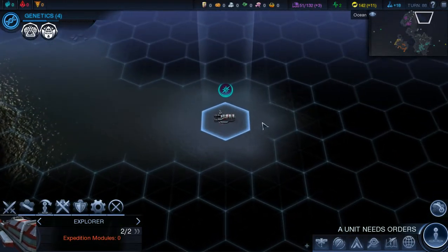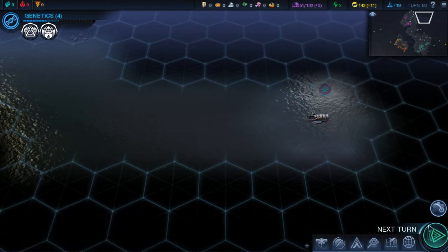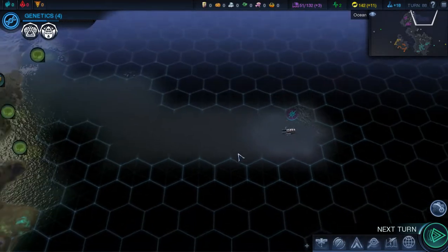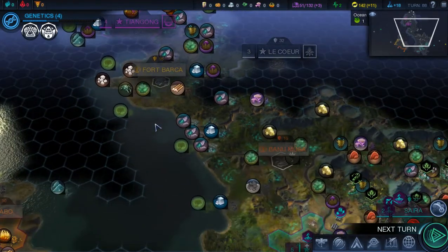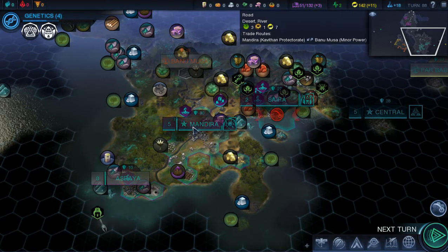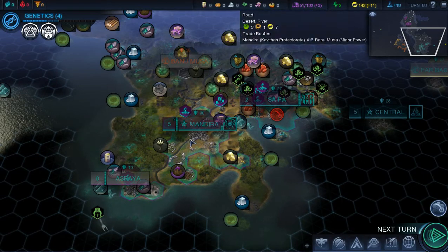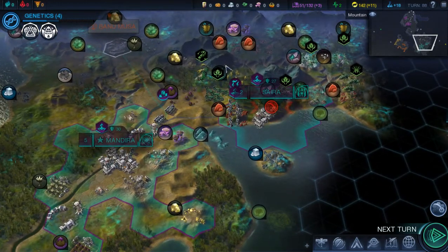So far the alien life is behaving itself and hasn't really attacked me yet. I noticed that when I was playing aggressive against the aliens, the faction we're playing was the first to condemn me for it. I think it's their faction personality to befriend the aliens, so we're actually going to try that angle. There's a whole lot of aliens around here though — good lord.